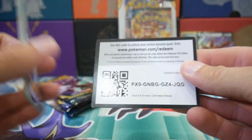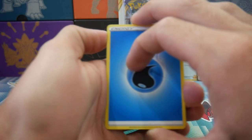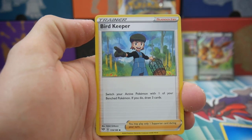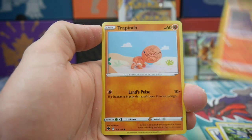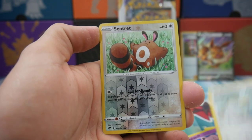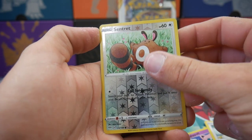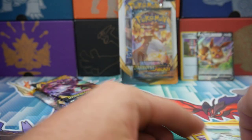Darkness Ablaze, first tin pack. We have a Water Energy, Boltund, a Steenee, Ferroseed, a Rookidee, Torchic, Trapinch, Jigglypuff, a Ducklett, Sentret, Reverse Holo Common, and a Manectric Regular Rare to finish off that pack.